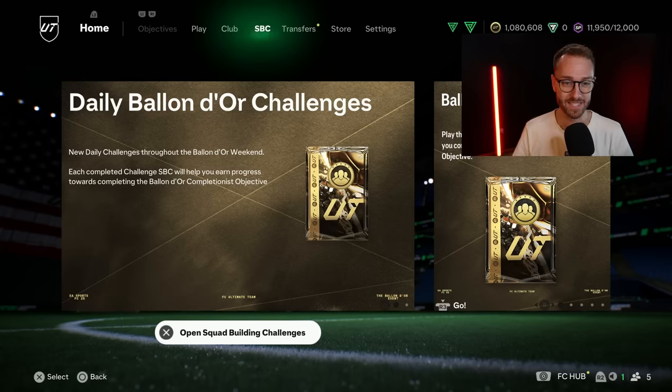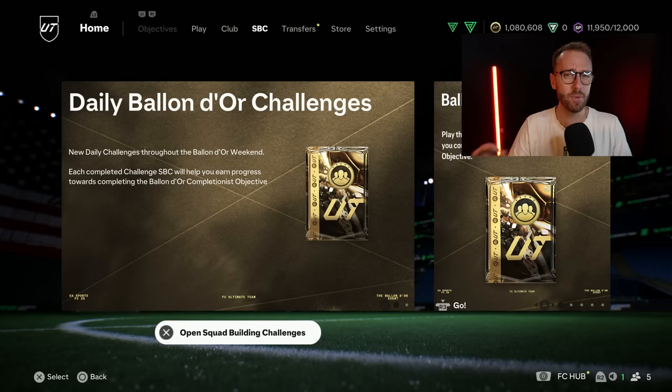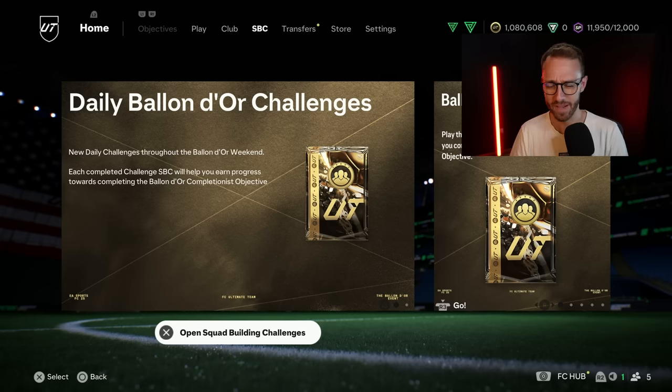Could today be the beginning of the turning point where prices go back up a little bit as people start to build teams again as these loans are going away? Plus, we have to talk about yesterday's SBC - there was one that was kind of monumental. It's still so sad that it's the first day we finally had an icon SBC, November 9th of this year in FC25. Drop a thumbs up and subscribe if you're new.